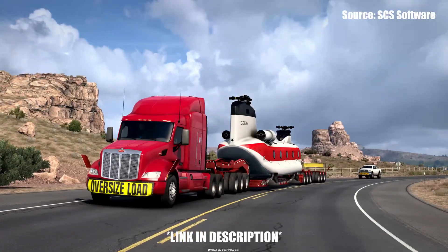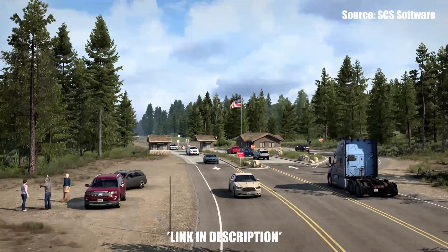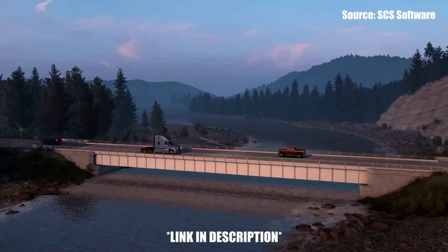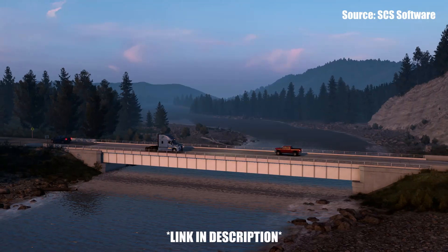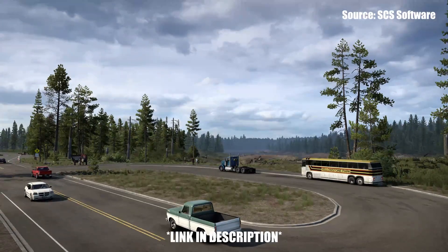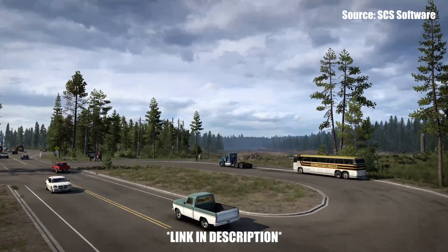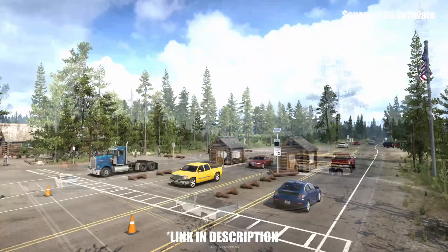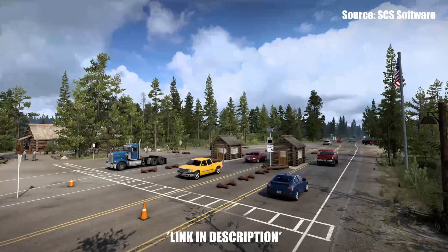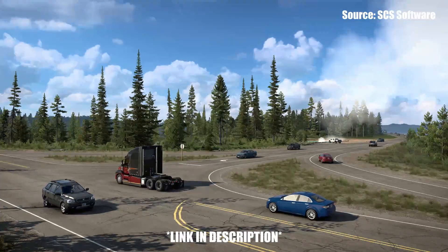Now on to the Cruising Wyoming event. As always with these community events, you need a World of Trucks account connected to your profile in American Truck Simulator. To complete your personal goal and contribute to the community goal, you have to use either the external contracts or the external market. When a player completes a delivery to or from each of the ten Wyoming cities they will achieve their personal goal, and all jobs must be at least 100 miles — or 161 kilometers — long.